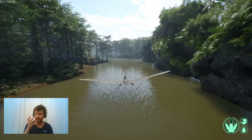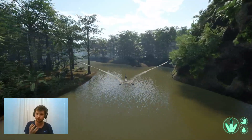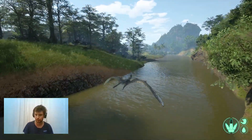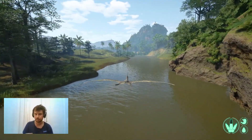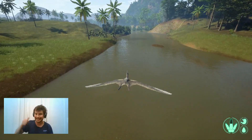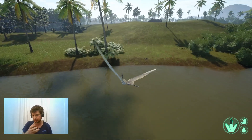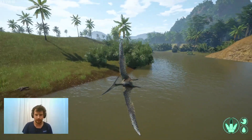You only have 100 hit points, which is nothing — even a Utahraptor or a Tenontosaurus bite can kill you. Your weight is 90 kilograms, so even a small Deinosuchus can launch and drown you. If you get pounced by a small Utahraptor, since small Utahraptors can still bounce you without killing you, you just have to press E to buck that little pest off your back as a Pteranodon.